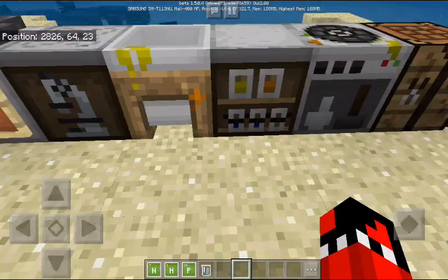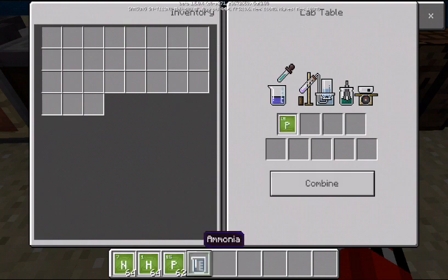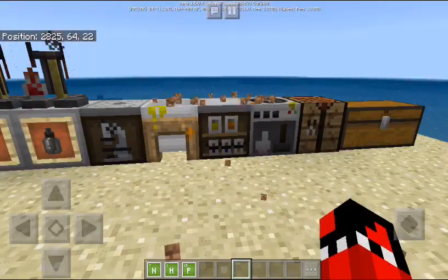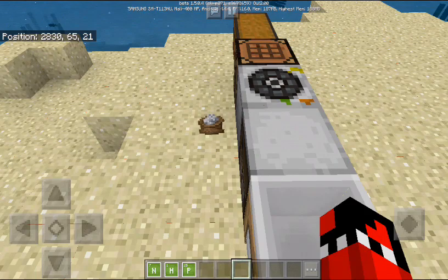Now we go to the lab table. We place one phosphorus and one ammonia. We combine them, and now we have your super fertilizer.